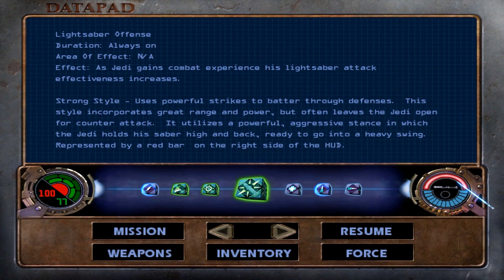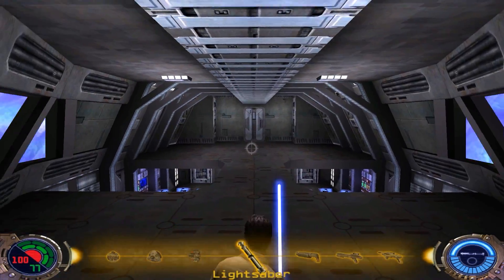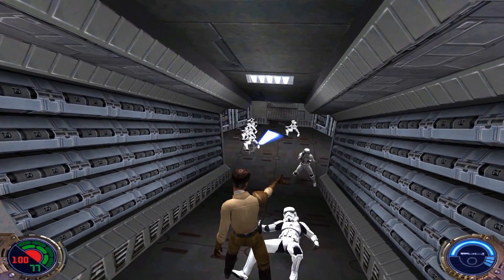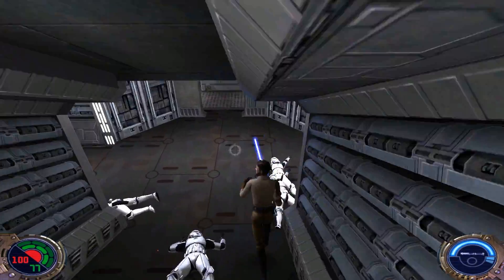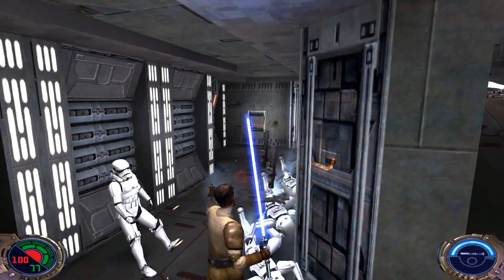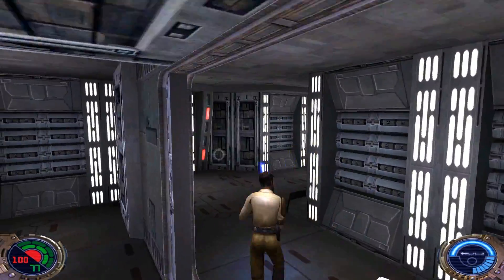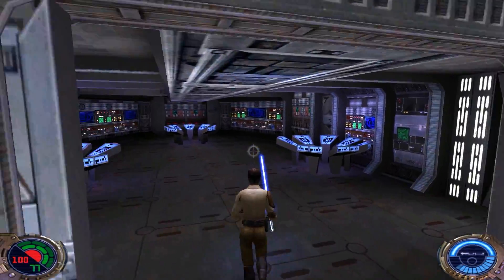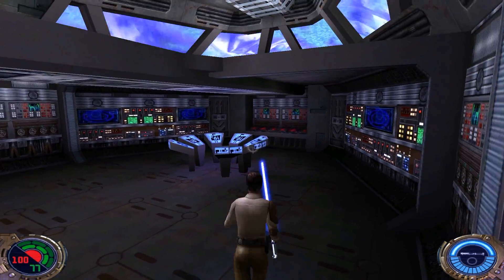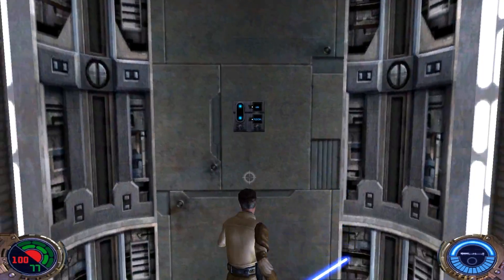I'm actually not going to use strong style straight away — we're just going to stick with fast. We'll get out the saber and head forward because we've got a bunch of troopers underneath us on the bridge. We're just going to clean house with these guys. Because we're at max rank 3 Saber Defense, you don't even really have to attack — Kyle will just block all the shots back at the troopers. Chances are you'll end up killing guys before you even get to them. Let's go ahead and clear out the first wave and head on down.